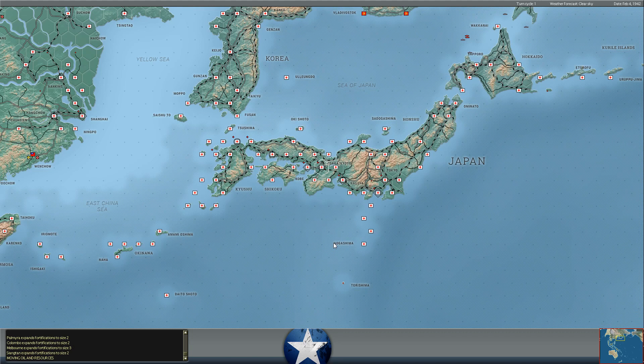Siantan expands its fortifications to level three, Melbourne to level three, Colombo to level two, Palmyra to level two. Those are all good results for us.